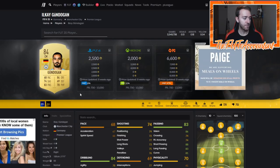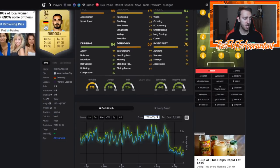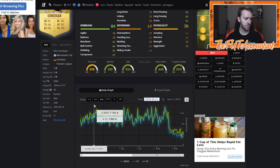Ilkay Gündogan is a fan-favorite 84-rated SBC fodder investment — he has an 84-rated card this year too. The reason he fluctuates so much is he has Premier League links, he's German, and he plays a good position. Center mids, center backs, outside backs, and right/left wings or mids are the positions you want to invest in — those go up the most during SBCs, especially center backs.